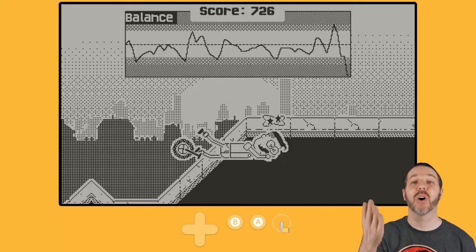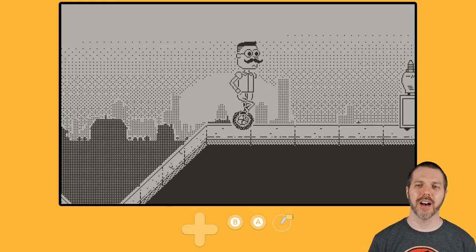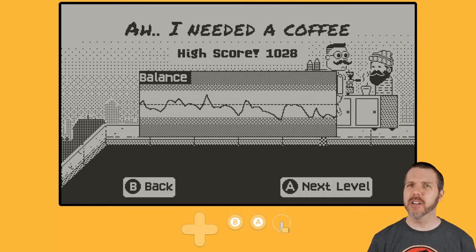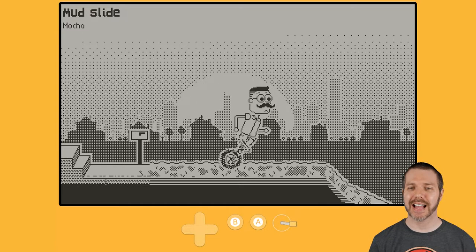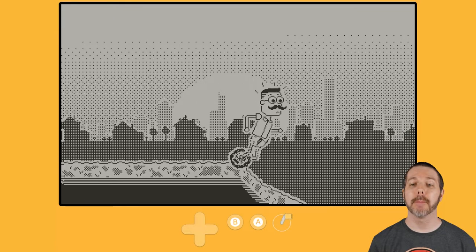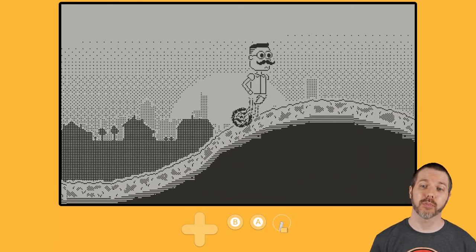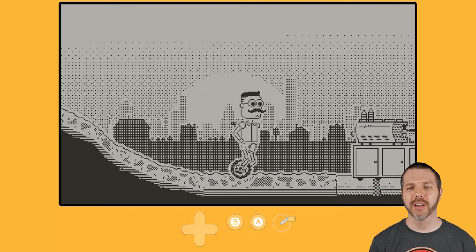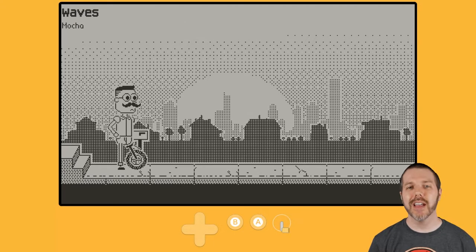I was so close to getting to the end of the stage and somehow managed to botch things. Come on — you can get that cup of coffee! And that brings us to the next stage, which is a mud slide. You can see how the mud handles differently when you're cranking through in A Balanced Brew — it's certainly a different feel of terrain. But I did it in one try and not like 40, so I'll take what I can get.